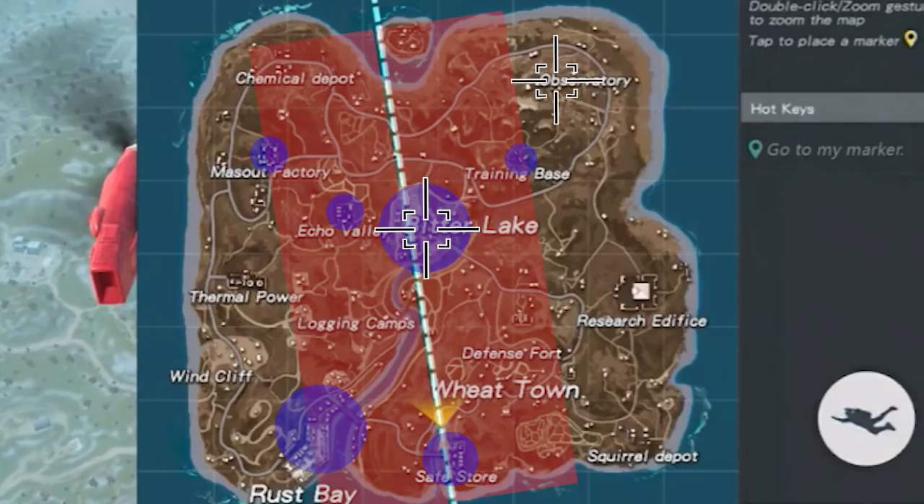The second jump style I like is jumping to the very edge of my range and then running to a nearby location with good loot. For instance, in this video I jump to the edge and run to Observatory, because it's outside most people's jump range and unlikely to have many players. The third tactic is jumping into the middle of nowhere, finding a car or motorbike, and driving to a location like the Research Edifice, which is way out of the plane's jump range.